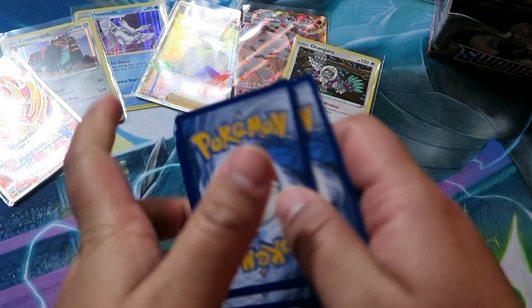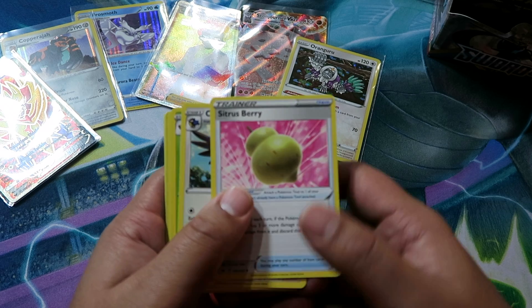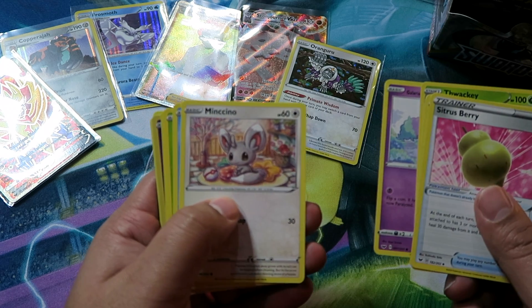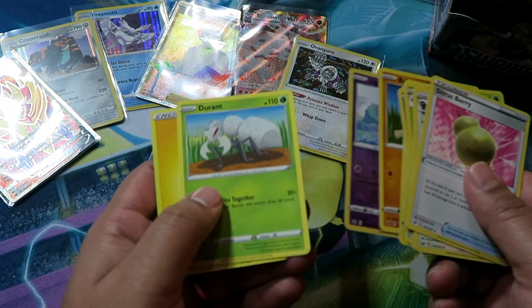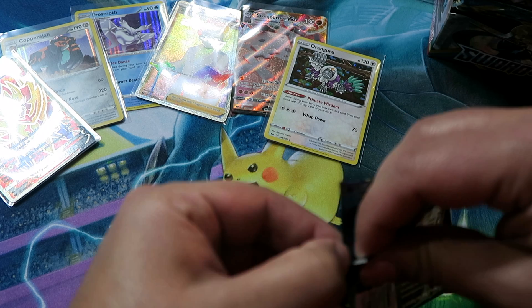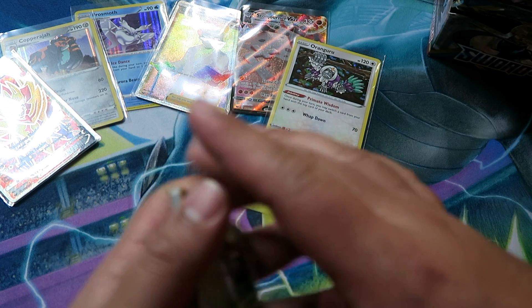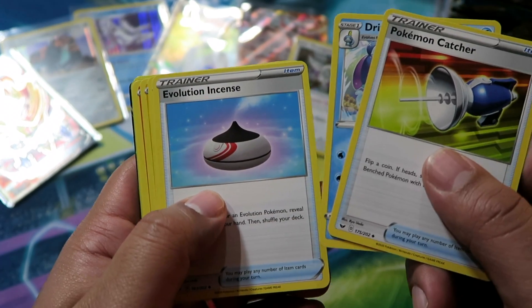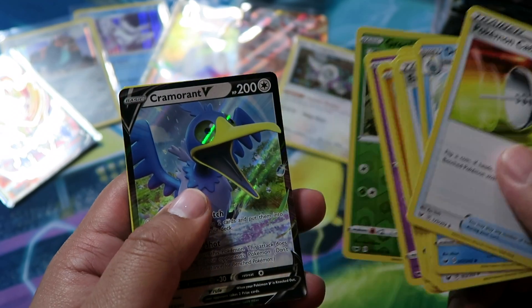Pack seventeen: Sitrus Berry, Corvisquire, Thwackey, Galarian Ponyta, Minccino, Sobble, Blipbug. Reverse Galarian Ponyta — very cool — and then Durant holo. They switched the fairies now — they're going to be psychic going forward. No more fairies apparently, though they reserved the right to change their mind. Pack eighteen: Pokémon Catcher — great card again — Drizzle, Evolution Incense, Wooloo, Joltik, Salandit, Clobbopus, Gastly, Rookidee, Reverse, and then Cramorant V.